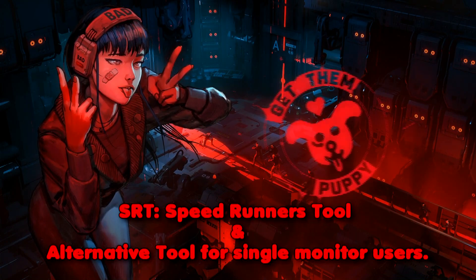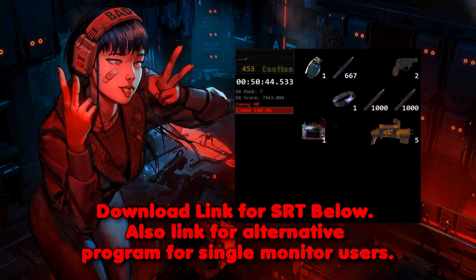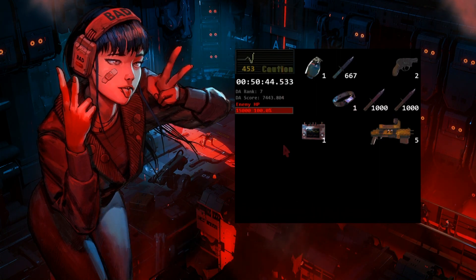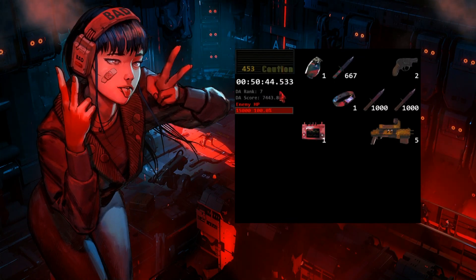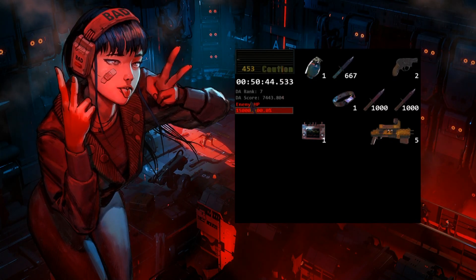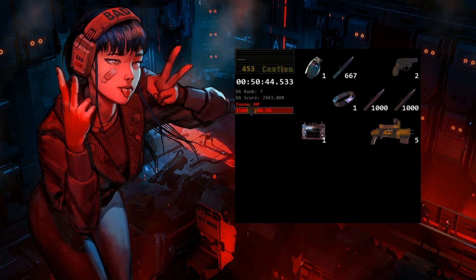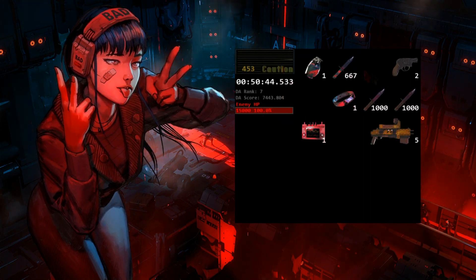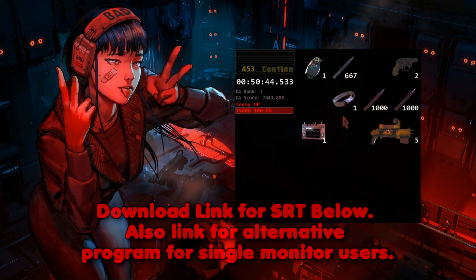SRT, the speedrunners tool, is another alternative tool for single monitor users. This is what SRT looks like — it will display a lot of information and also needs to be on a second monitor. It will display your health, the in-game time, your DA rank and DA score, which I will explain a little bit later. It will list all enemy health bars, with the first one usually being the boss health bar. It also displays inventory on the right, and if you right click on SRT you can change some settings, such as hiding the inventory display.